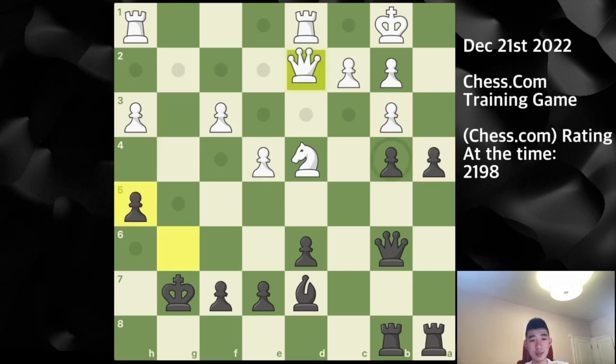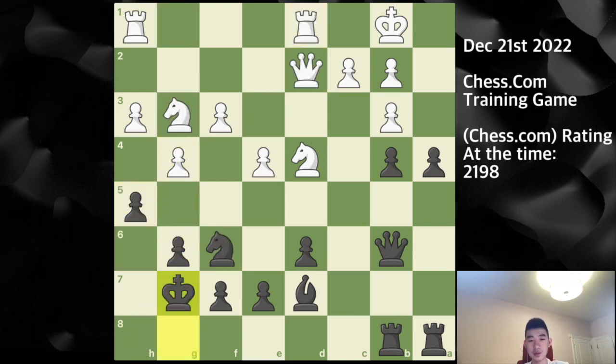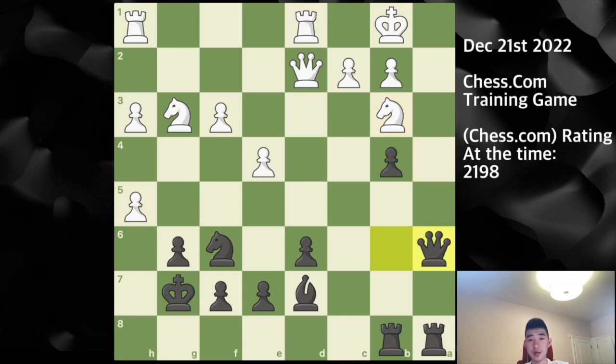I realize that if I take the pawn, after knight takes and pawn takes, this allows queen g5 check, king h8, and then rook d to g1 — and I'm very quickly getting checkmated. Queen h6 or queen g7 are unstoppable threats, so I ignore it.